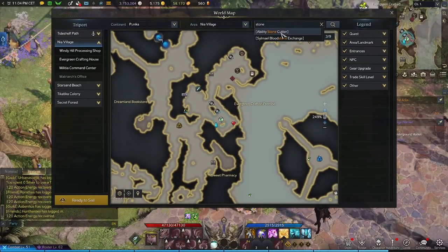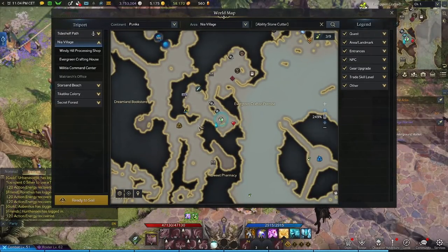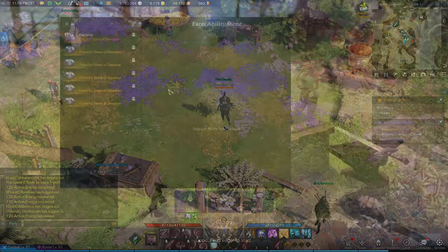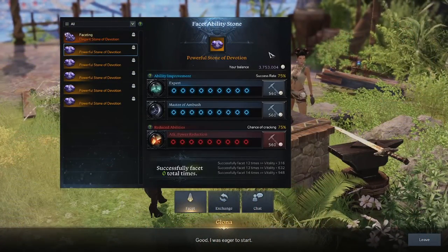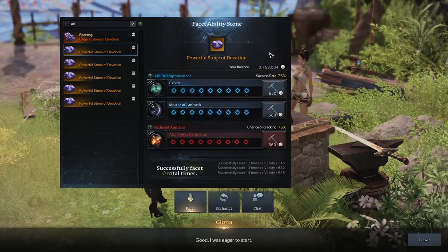Within all major cities, search for the NPC named Ability Stonecutter. You can open up your map and just type in the NPC's name to see which icon is flashing, then head straight over to them. Speaking to the trader will open up a fresh new interface where you can select and choose which unranked stones you want to facet.